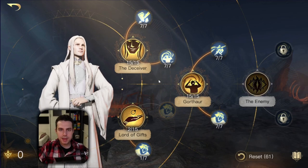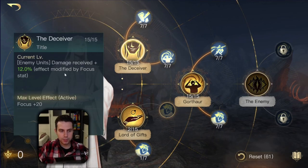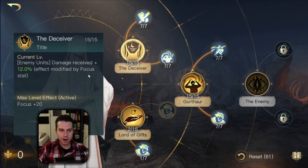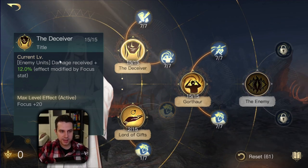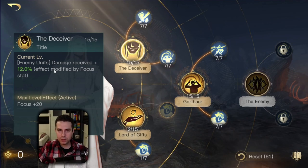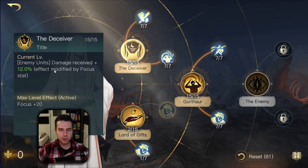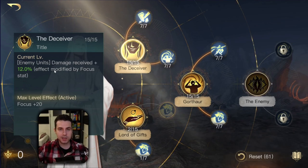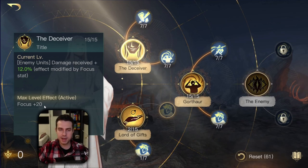The Madness build revolves around his top Respect Zero tree and his Respect Three tree, and you may want to put a few points into his bottom Respect Zero tree just to have access to Black Arts, because this is heal nullification. To summarize the Madness build: at the top we have the Deceiver. This is going to put a debuff against the enemy army that increases the damage they receive from your units, and it scales with focus - the more focus you have, the more damage the enemy army receives.